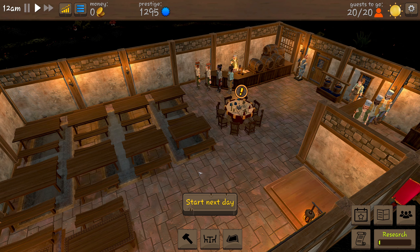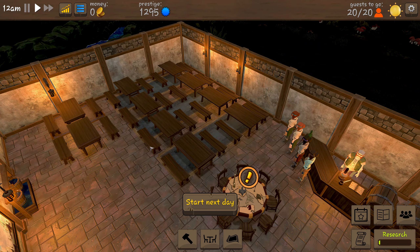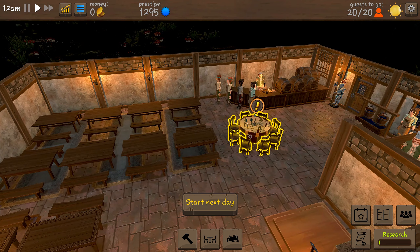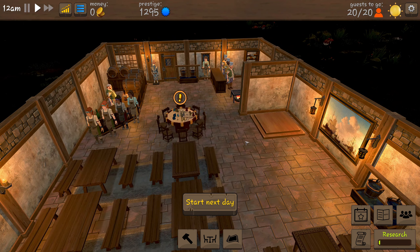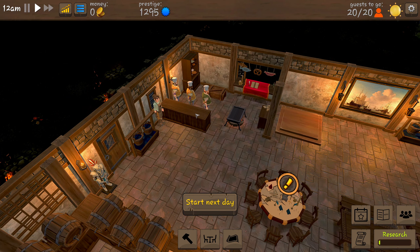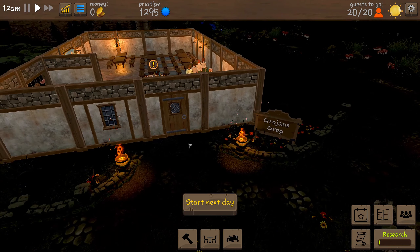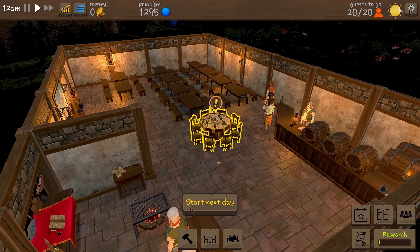Welcome back everyone to another episode of Tavern Master. Things have been going quite well. We've got loads of tables, our little adventurer's table, a couple of people playing on the podium, our staff are building up nicely, we've got a little barbecue grill, a takeout counter, and our kitchen. So things are looking well over at Grogin's Grog.